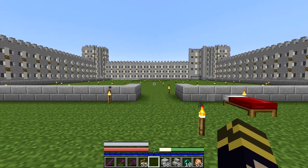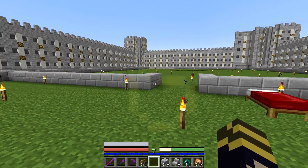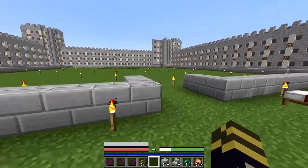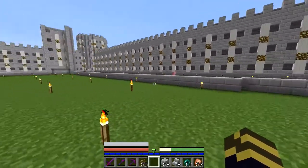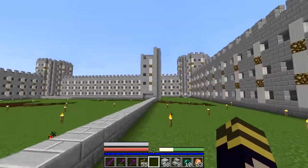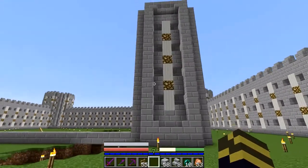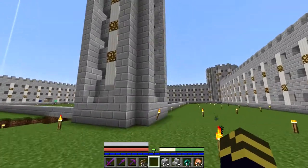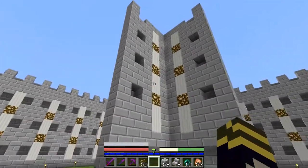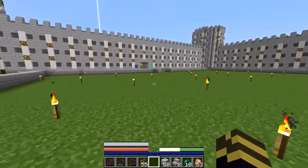Hey guys, it's VoidConcept here, and I am back for another episode of the Maliland server. Today I am going to be working on the exterior of my castle. As you guys saw in my last video, this is the basic layout and design for it. I kind of went with a beefy look — I wanted to make it look like the walls are super thick and nothing is going to get through it. They are going to be three thick walls, which I think I also mentioned in my last video.